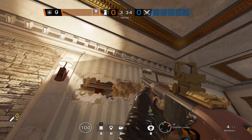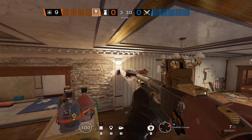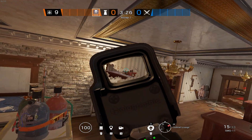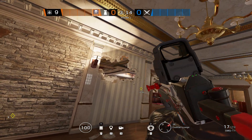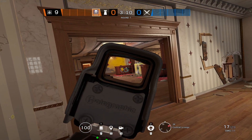By shotgunning open a section of this wall to the left in the cocktail lounge, you can actually play on top of the desk and hold various angles into the cigar shop or onto the default plant. If you're playing Smoke, you can also utilize this to send smoke canisters over to the respective section in order to deny any plants.